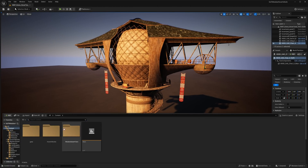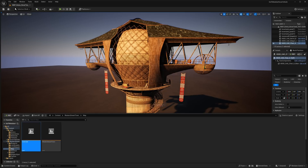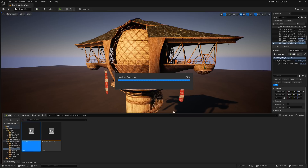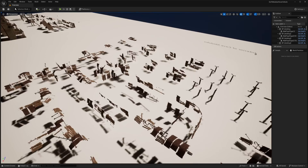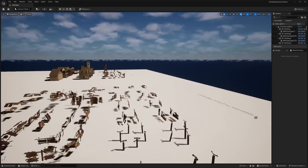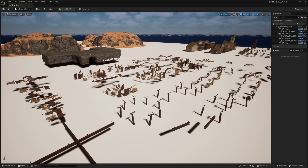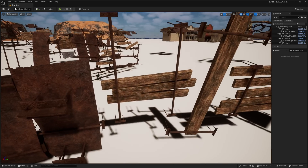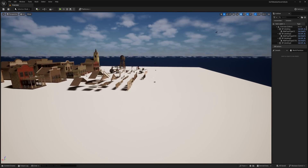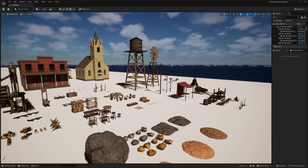And then we get into the even stranger category, which is this Western Desert Pack. I'm going to go ahead and open up the overview map, which I never do. So here you can see some mountain ranges and a variety of different assets — things like chains, fence posts, and all this other stuff. And over here, walls to go together to create various different buildings.